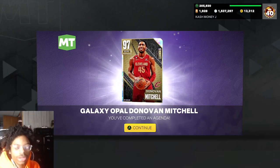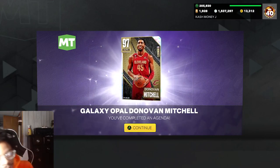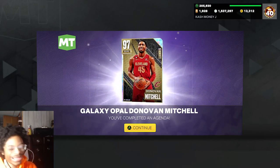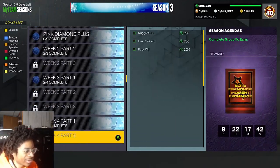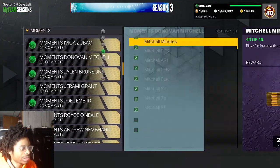Back again with another MyTeam video. 2K just dropped Galaxy Opal Donovan Mitchell. I did the agendas for him and I'm gonna show y'all gameplay of him. His season agendas are very easy this week — let me pull up Donovan Mitchell to show you.